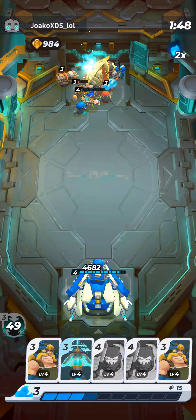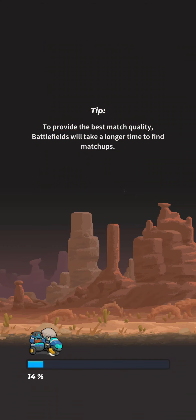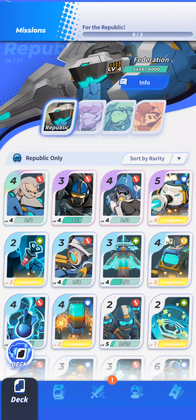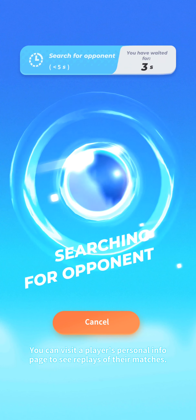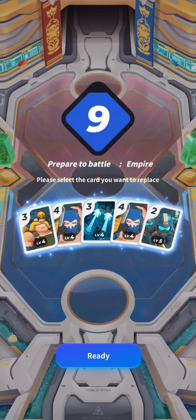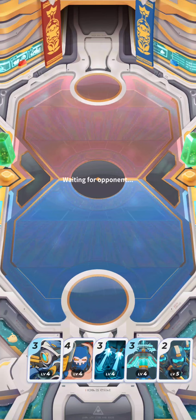AP Strafing is extremely strong, just because of the debuff it puts on enemies where they take extra damage. I believe it's a flat 60% always — no matter how much you level up, it'll always be 60%. And that's huge, especially when you have the ability to put Marines wherever on the map that you need. I'm getting rid of the Engineer because I don't have an Energy Beacon, and getting rid of a Shotgunner because I already have AP Strafing and another Shotgunner.